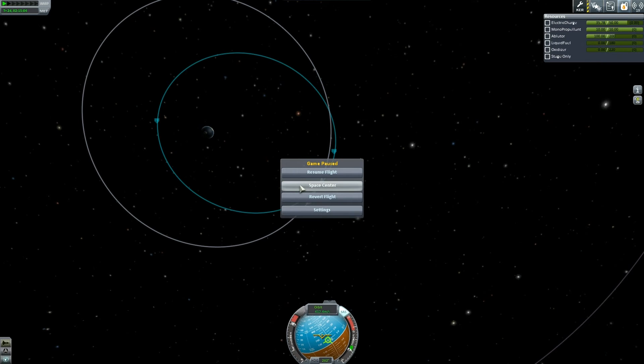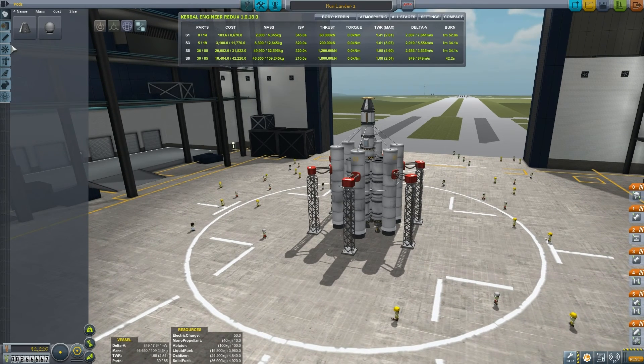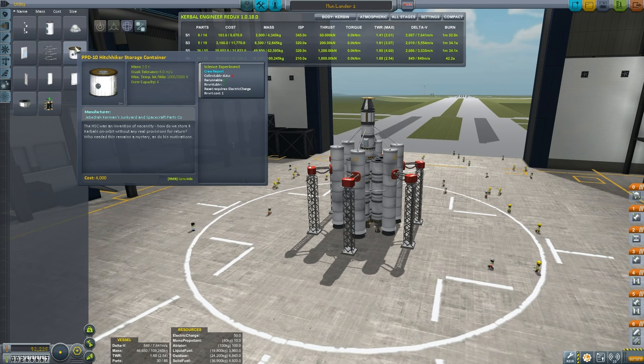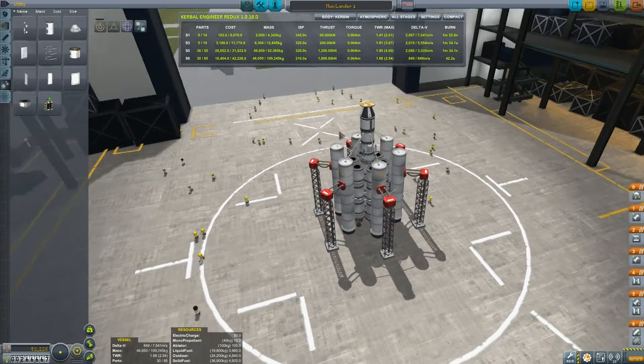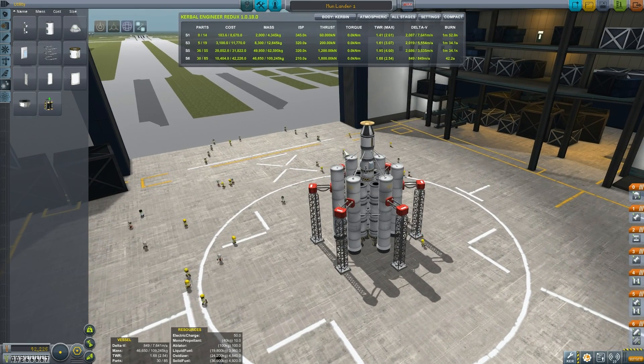Let's go back to the space center and have a little look-see if we've got anything to bring her back. Let's go back to where we build our rockets and see. We can't put another command pod on there, but what have we got? We have got a hitchhiker storage container — the HSC was an invention of necessity — it's got a crew capacity of four. Yes! So we could go and save her. As long as we've got this and then we rendezvous them, we'll be able to save her. Oh my God, this is amazing. That's going to come up probably in the next video. Thanks for watching, guys — that was pretty exciting. If we can rescue Valentina from orbit, we're going to have like 200 science or something crazy. Enjoy your day — hopefully you've enjoyed that episode, and more exciting stuff to come in the next few episodes. So keep watching. Take care, guys. Bye-bye.